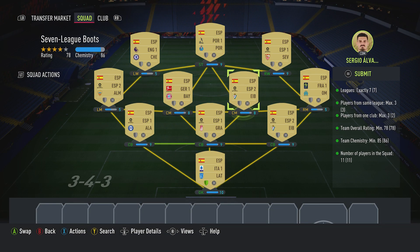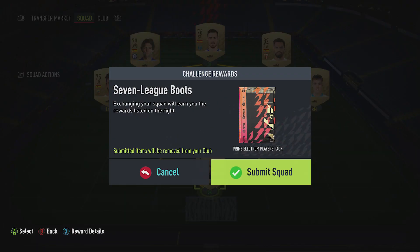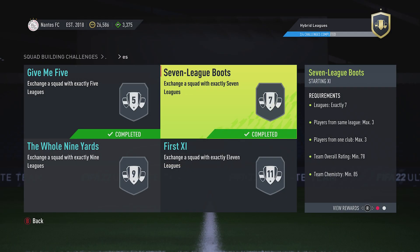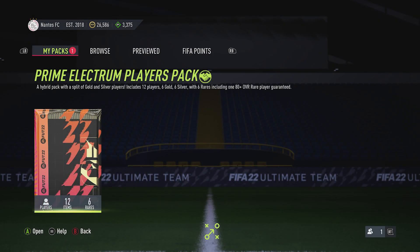You can see that we are just scraping by over the team chemistry - 86 for 85, but minus the one loyalty for Pepe Reina. And it's all good. So let's submit. Prime Electrum, I think it's about a 12.5k pack, so it's quite nice to get it for that 8k.